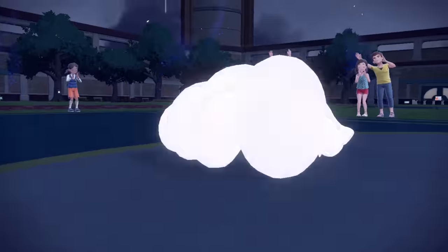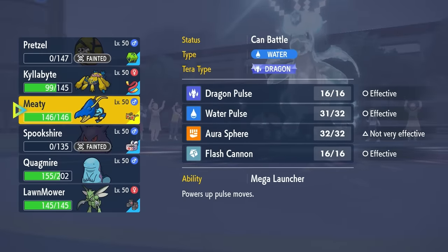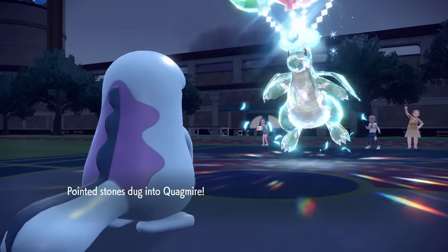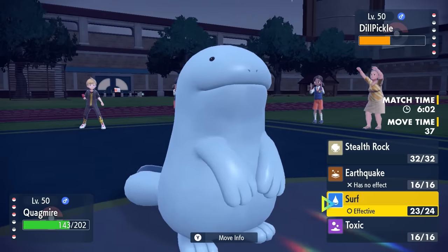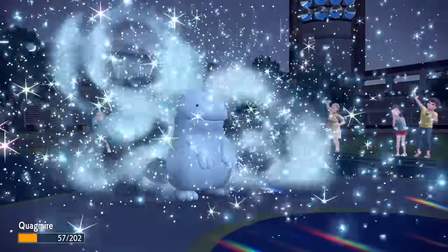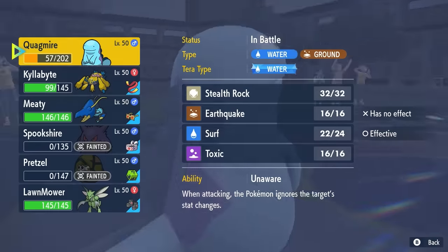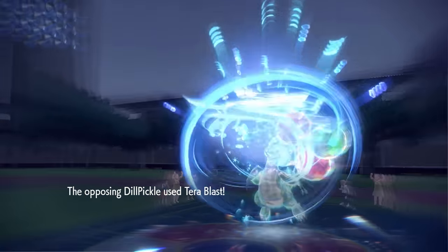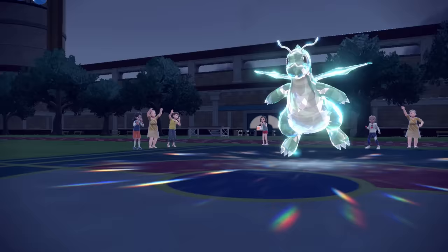I blame the Uxie — that sleep turn really hoed me. The Reflect wore away too late and now I'm in trouble. I have Quagsire whose Unaware ignores the Dragon Dance boost, but with Tera Flying I can't use Earthquake, only Surf. They go for Terra Blast — at plus one it's technically not boosted because of Unaware, but it's still a two-hit KO. My Surf does nothing. The tables have turned — I am down tremendously bad and another Tera Blast takes care of Quagsire.